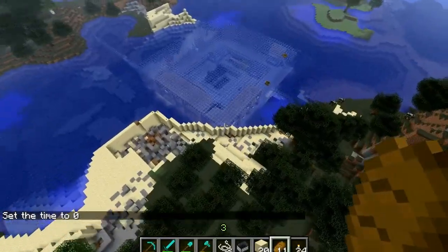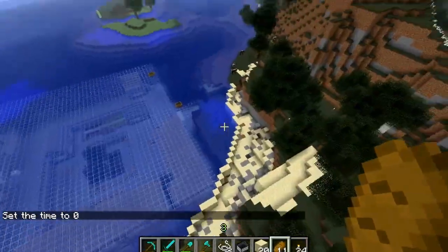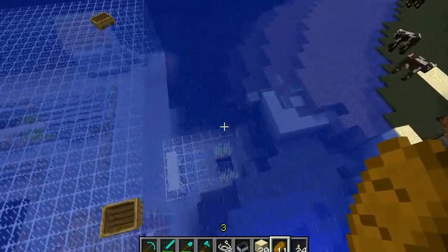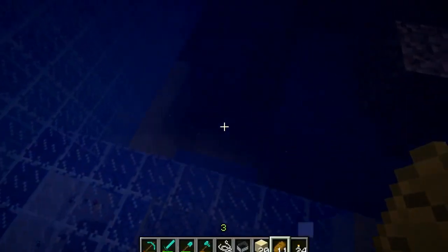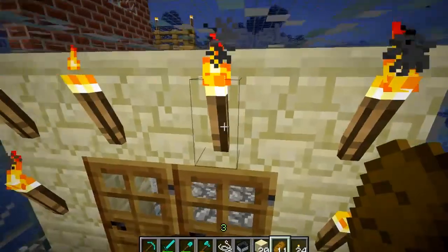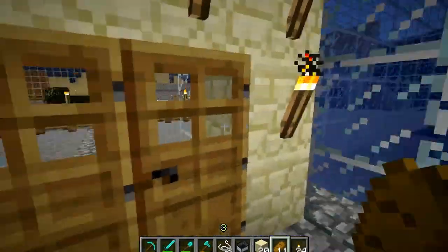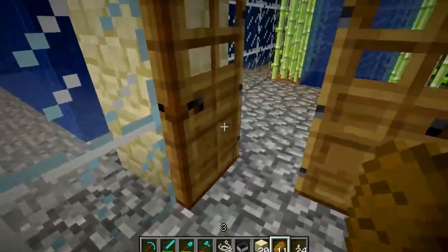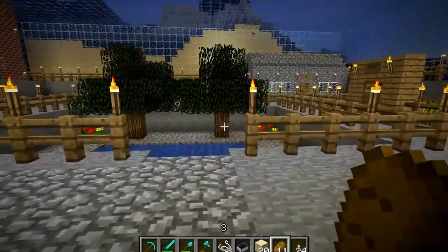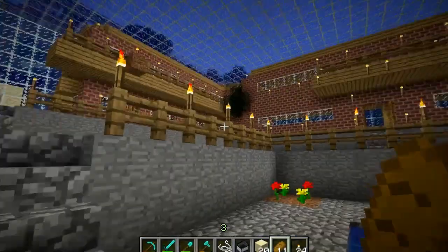We've been digging out a lot of sand because this thing here — this underwater city that we built — took a lot of sand. And we should just be able to get into it by swimming down here. There we go — we're in. Now we've got a nice bit of sugar cane growing by the side of it all, just to bling the place up a bit. In here, we had the sort of town square type affair. And at this point I had not perfected how to sort water out.